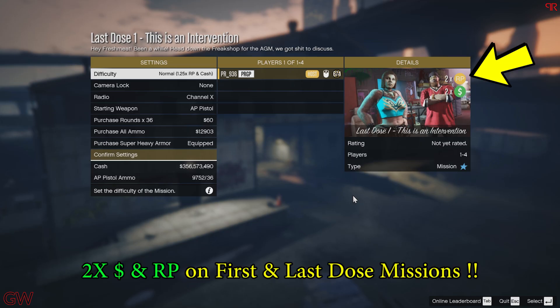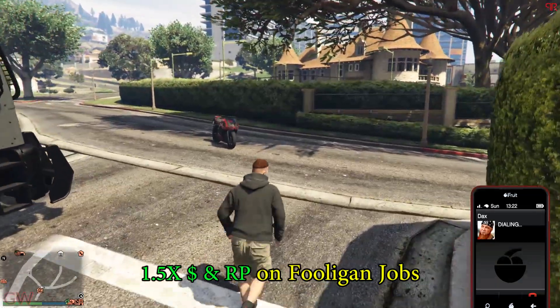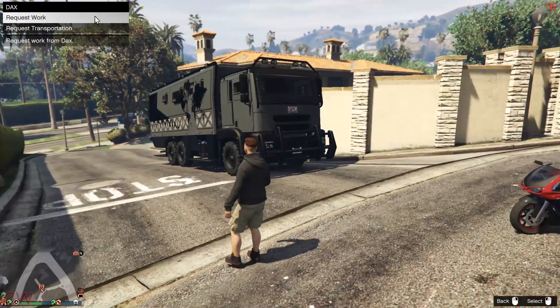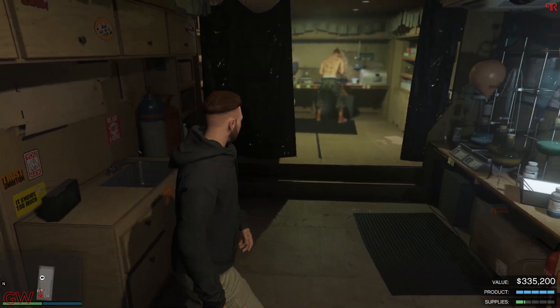The First Dose missions as well as the Last Dose missions — the Last Dose missions were added to GTA Online today — both are paying out double money. Keep in mind these missions are only worth doing when they're on double money, because even with double money you get paid like 20 to 24 thousand, which is pretty pathetic. But that's the Rockstar economy, so I highly recommend doing these when they're on double money. There's also a 50% bonus on the Fleeca Gun jobs — you can call up Dax and request those. Not all of them are worth it because some take a ridiculously long time, but a few are easier and faster to complete.